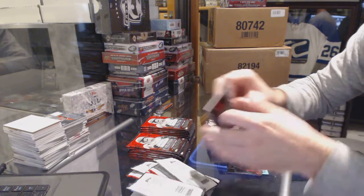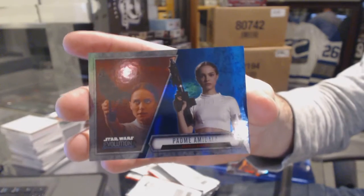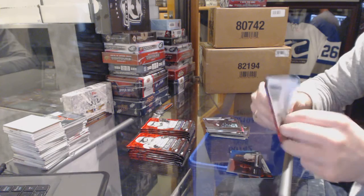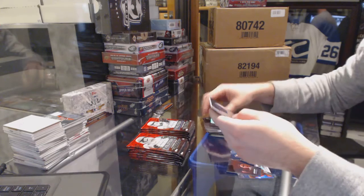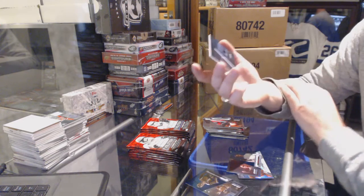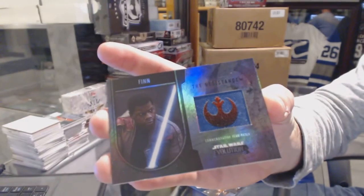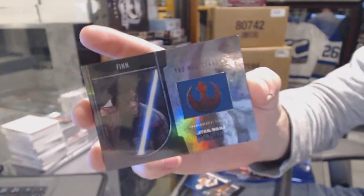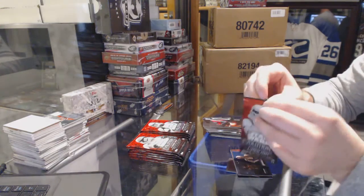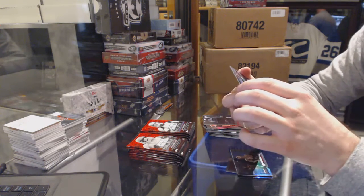It would be nice to have these in the binders. Same thing - the blue card. Amidala. Resistance. Camero Flag Patch of Finn from the Force Awakens. And one of those blue cards of C3PO. We got the Resistance Millennium Falcon.